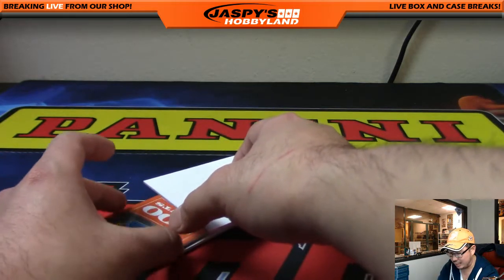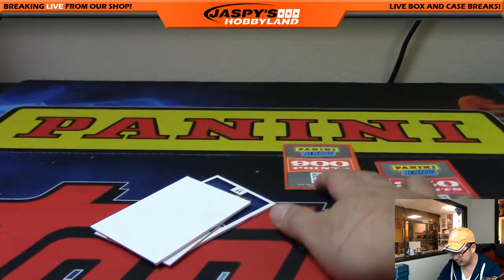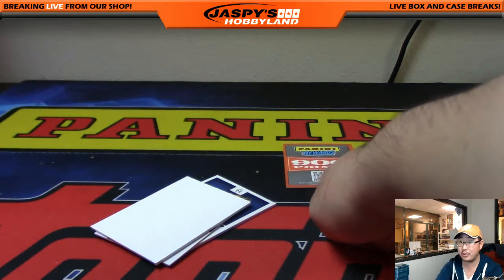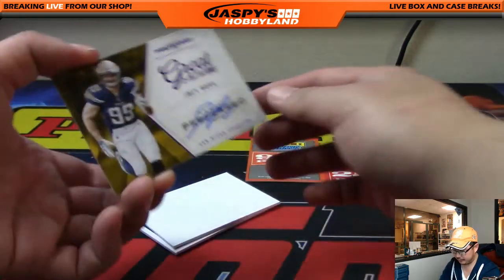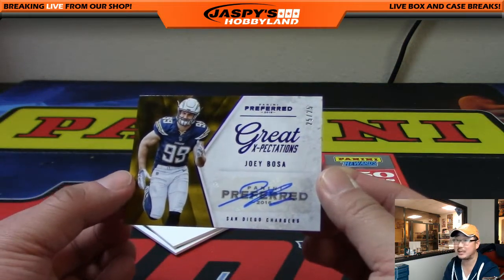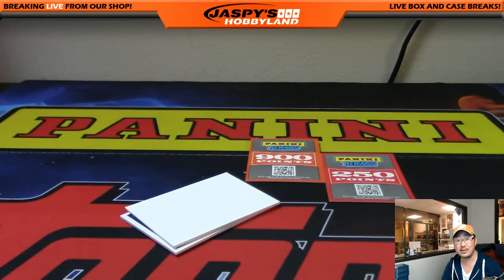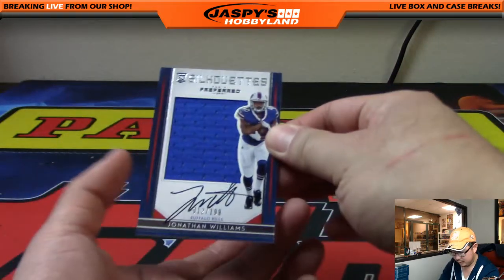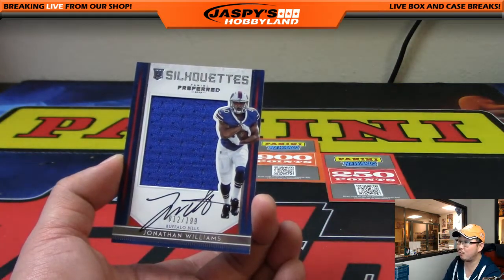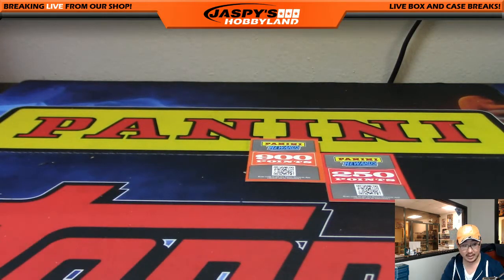A lot of points here — 900 points, which is actually a lot, and 250 would go to the second person. Joey Bosa, 25 out of 25, great expectations autograph, Chargers, AFC West — Jeff Hensley. And Jonathan Williams silhouette autograph, 12 out of 199, Buffalo Bills, AFC East — Derek with that one.